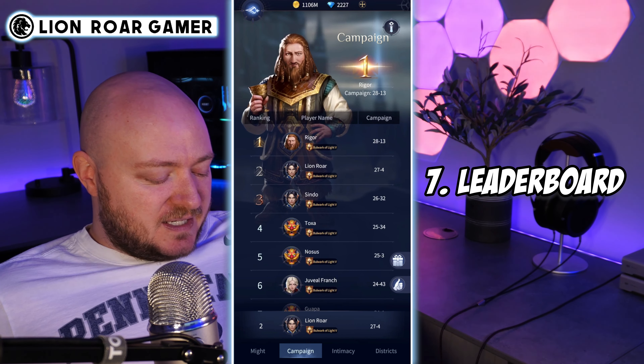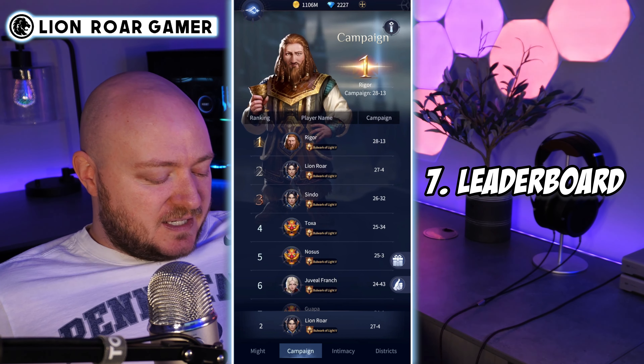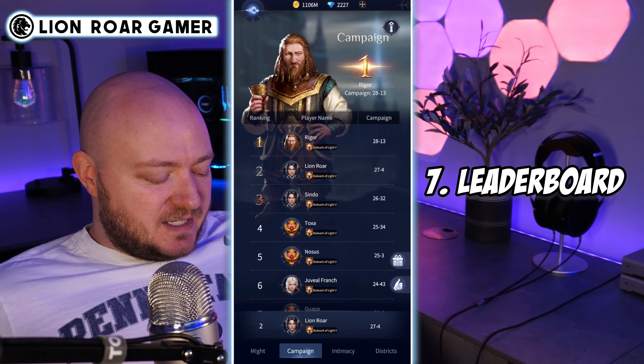Hall of Fame is the next place that you're going to get free diamonds. Click on that and you can see that whenever you go to complete your quests, you're getting diamonds for that too. If you do this every day, it's going to build up.